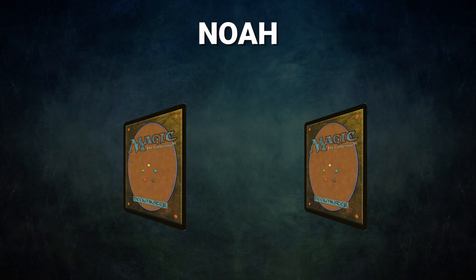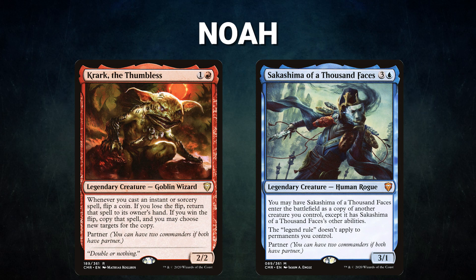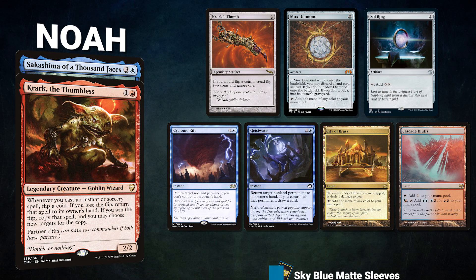After that, we have Noah, piloting the partner pair of Krark the Thumbless and Sakashima of a Thousand Faces. You know it, you love it or hate it — it's Krark. This deck seeks to cast both of its commanders and use their powerful ability to repeatedly cast spells until it can assemble a win. Noah's opening hand contains a Krark's Thumb, Mox Diamond, Sol Ring, Cyclonic Rift, Geist Wave, City of Brass, and a Cascade Bluffs.